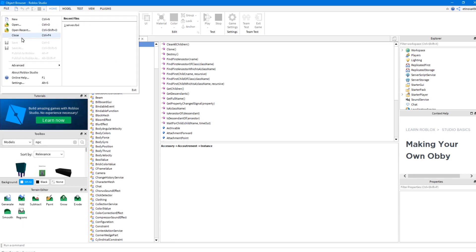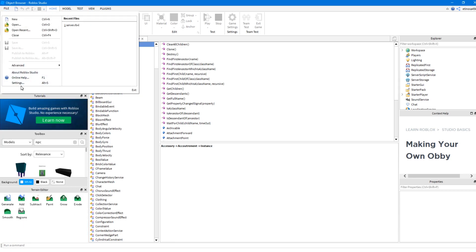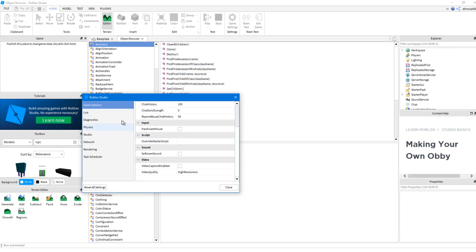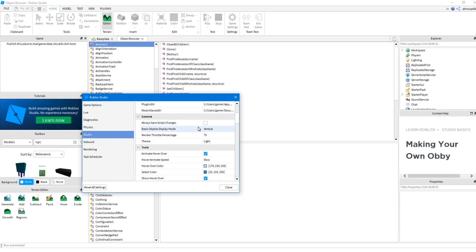Go to File, Settings, File, Game Options, go to Studio, General, if you want the dark theme.